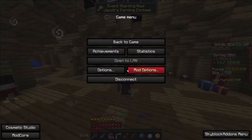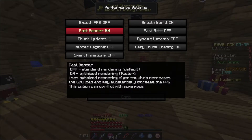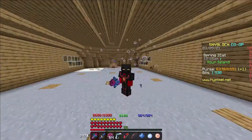So next, you do options. You go to escape, you go to options, you go to video settings, you go to performance, and you turn on fast render. That's it. Now it works. That's literally it.